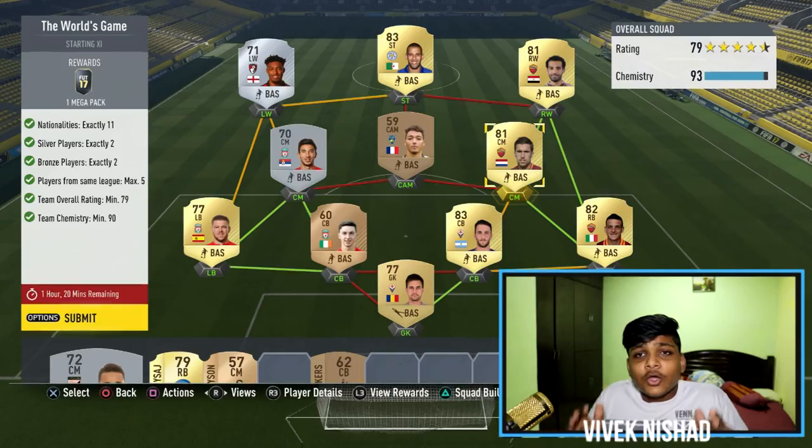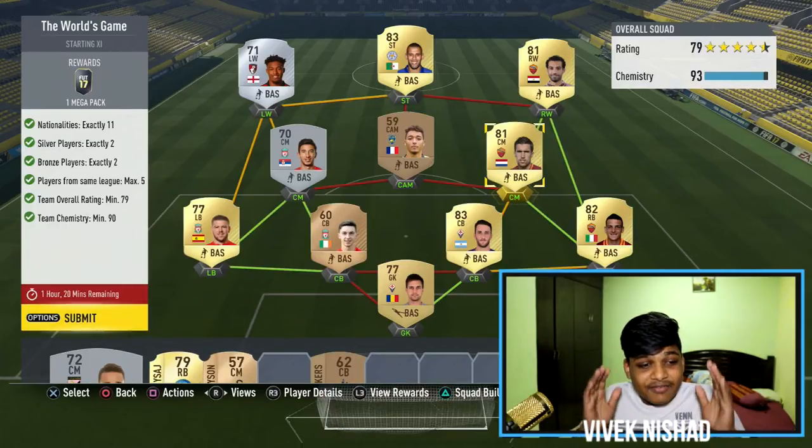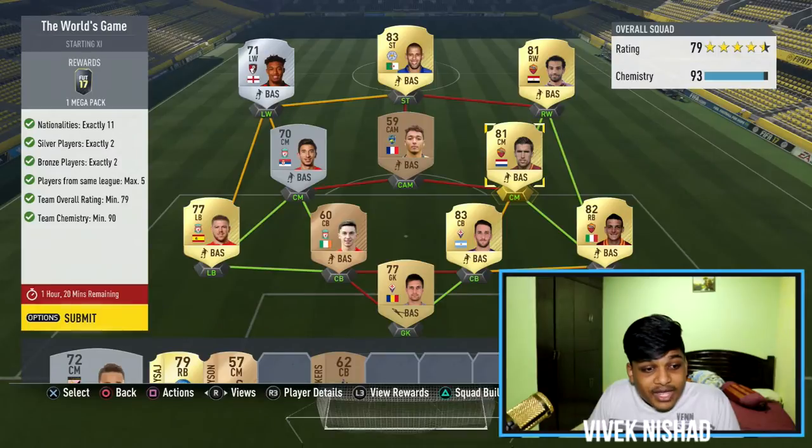Hey guys, welcome back to another video. Today we have another squad building challenge — it's the new Black Friday SBC called the World's Game. The requirements are exactly 11 nationalities, 2 silver players, 2 bronze players, maximum 5 players from the same league, minimum 79 overall team rating.